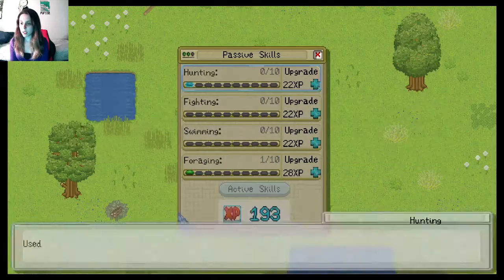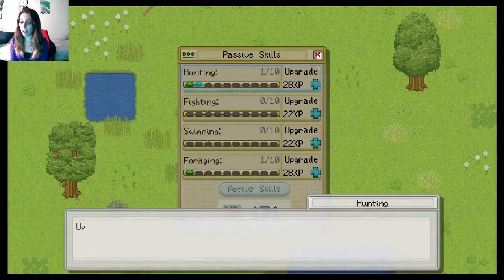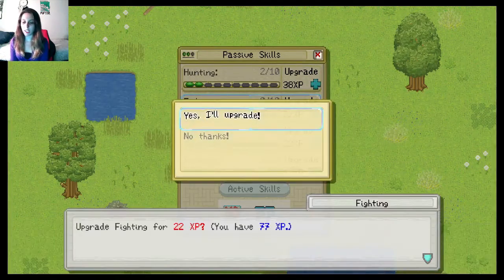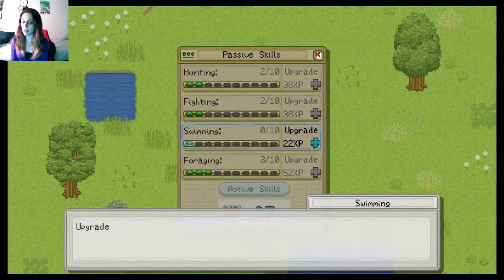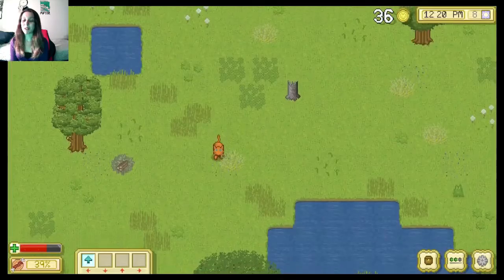Let's put some in foraging and a lot in hunting, since that is my worst trait by far. More in hunting — all of it in hunting. Hunting and foraging, man, what we need. Maybe we'll put some in fighting as well, just so we could defend ourselves if that cat death comes back. And maybe one in swimming, just for good measure. I don't know if that's a good build, but it's what I'm going with.